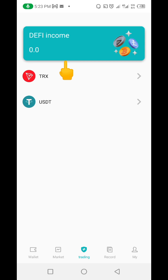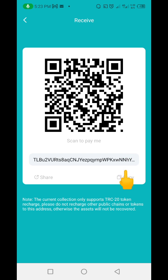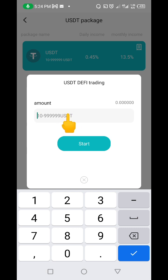Whichever one you want to get started with, the choice is yours. All you need to do is make sure you deposit that amount of money. When you deposit the amount you want to invest, you can start earning every single day. To send in the amount you want to invest, come here where it says Receive, click on Receive, and copy this wallet address. You can go to Binance, Trust Wallet, MetaMask — anywhere you want to send funds from — and send either your USDT or TRS to this wallet address. It will appear in your account and you can come down to Trade, choose what to invest in, put in the amount — say 100 USDT — click Start, and automatically you'll begin earning 0.45 percent every single day.